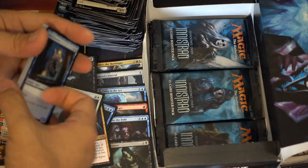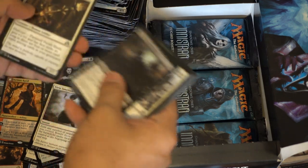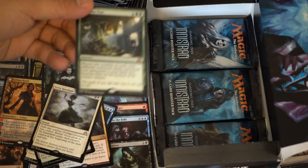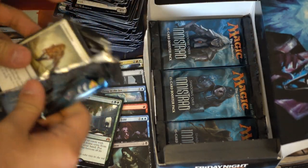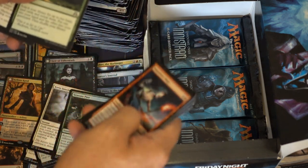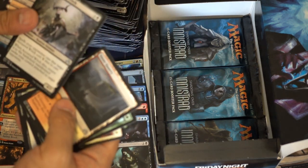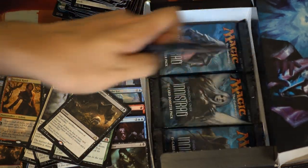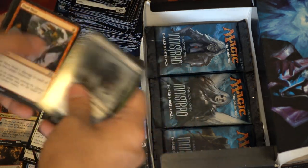If you've lasted this long in the video, you know there's a new giveaway - which is good. Season Pass - this card looks like so much bulk, but apparently it's $10 and it's seen play in Standard. That's crazy. So our last two packs have been very good - we've got an Arlin and a Season Pass. It would also be great if we got Olivia. I know she's not worth very much anymore, but I do love Olivia.